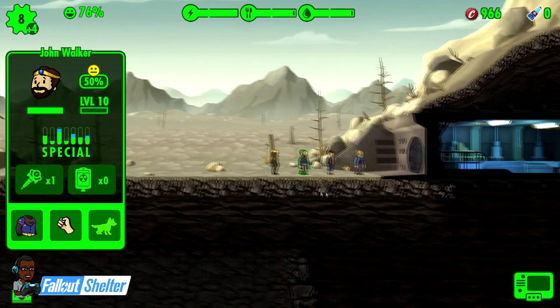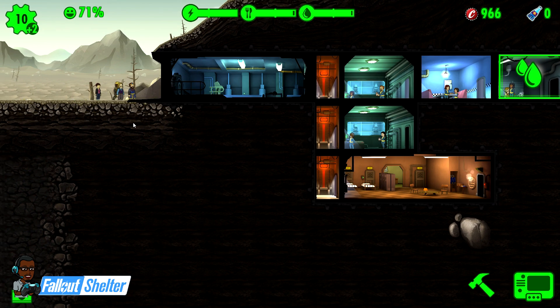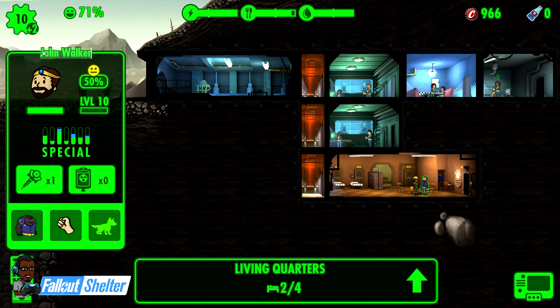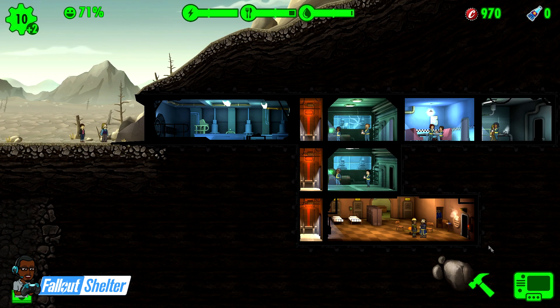Generally you're not this fortunate, but I'm going to take these two dwellers I got from lunch boxes and, since their stats are so high, I'm going to go ahead and mate them. This is what I do to keep track of who's married to who and who can actually mate with each other: I change the guy's name to 'Mr.' - and now she becomes 'Mrs.' So she's Mrs. Jean Walker.